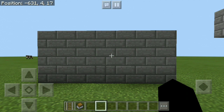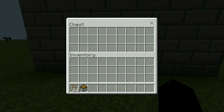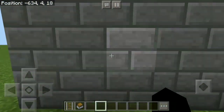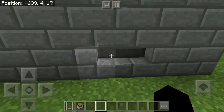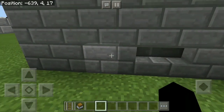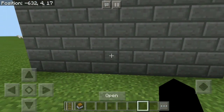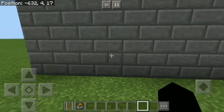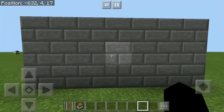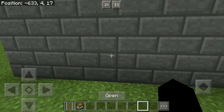This next one uses no redstone at all, but uses the same stair principle. If you aim right here and press, you get access to the chest — an amazing way to hide your stuff with just some stairs. It looks absolutely amazing with no evidence of anything behind it. Again, we use a normal stair and one that's curved to get that transparent block and access the chest. If you're struggling with aiming, you can practice using a rail and minecart with chest, which shows an 'open' indicator. I prefer a regular chest though, since friends won't see that message and won't know where to click.